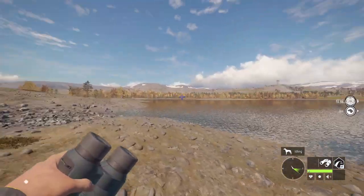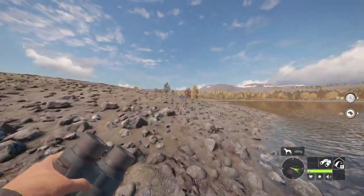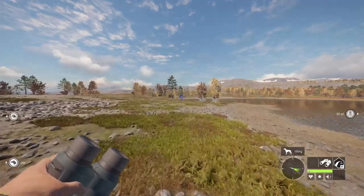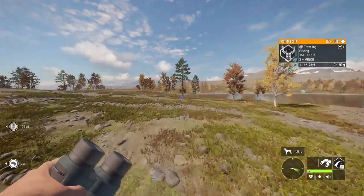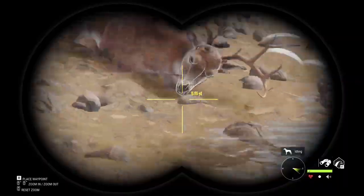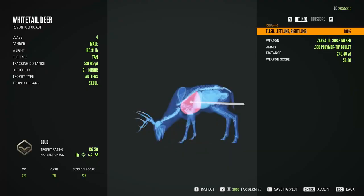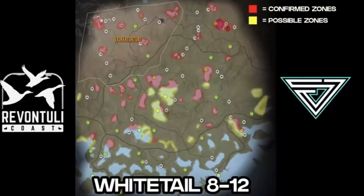What I usually start with is about 50 drink zones, give or take, to start your grind with, and then just go from there. I'm going to use Revituli Coast. There's going to be a map on the screen showing your possible zones and confirmed zones to give you an idea of where your zones will be on Rev.